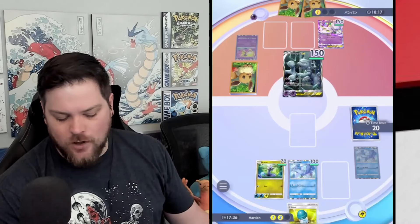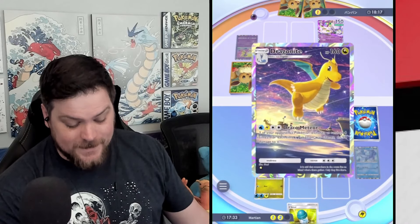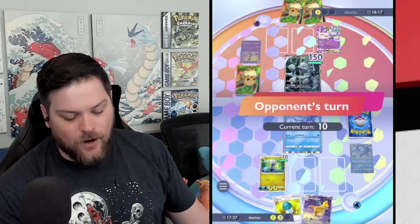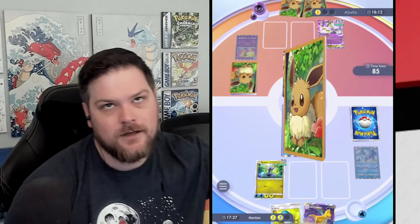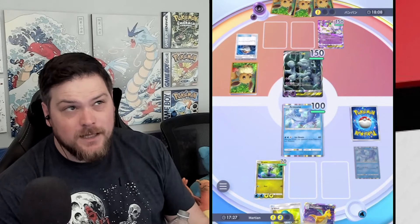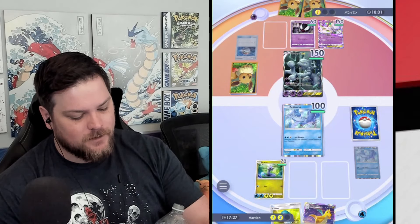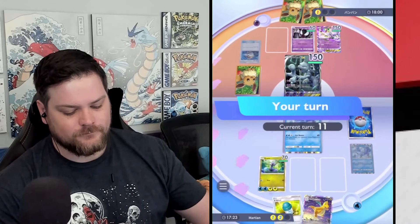Ideally you wouldn't have these blowouts where your opponent flips a ton of heads with Misty and then they're just unbeatable. As far as the raw power of it, I don't think it's consistent enough to be that far ahead of the pack. I feel like the Articuno Starmie Misty deck might be the best deck in the game, but it's not that far ahead of Pikachu and Gardevoir Mewtwo, if it even is ahead.